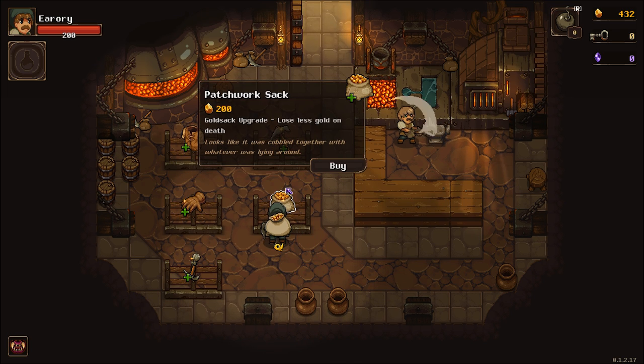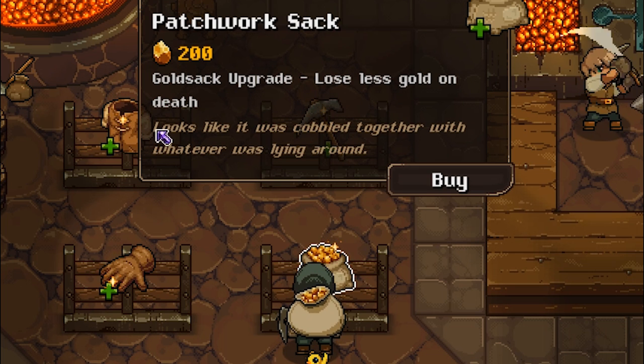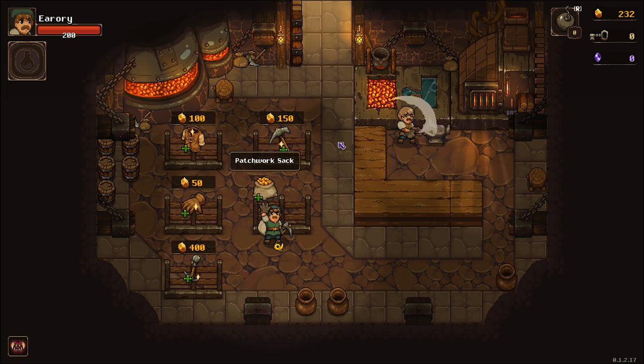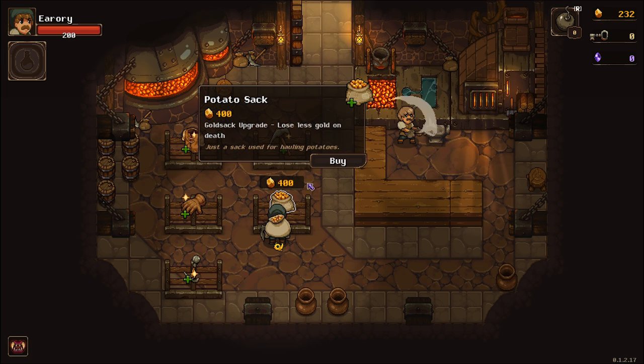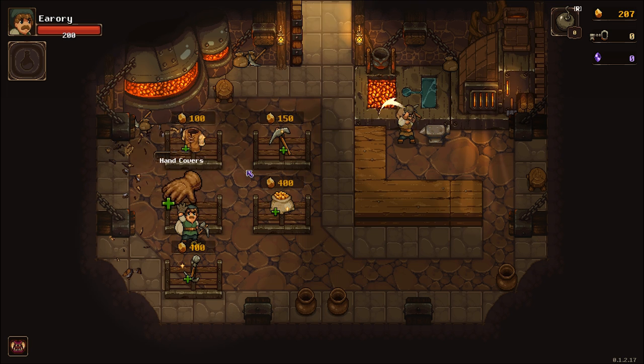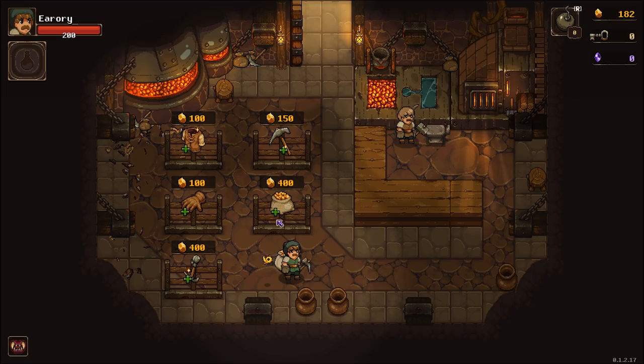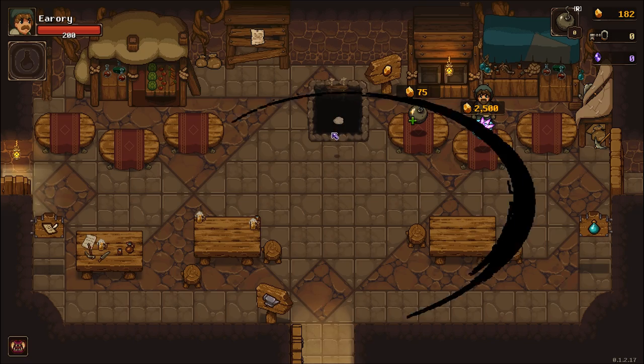Now as far as upgrades are concerned, I want the patchwork sack — 200 gold, lose less gold on death. That's very important because I need more gold every time I die and come back here. The next one's only 400 gold. And since the handcovers are only 50 gold, I'm gonna buy those — they just increased my range damage and I really like that because that's a safe way for me to hurt things. I'll see you in a few minutes; I'm gonna go grind a whole bunch of gold.